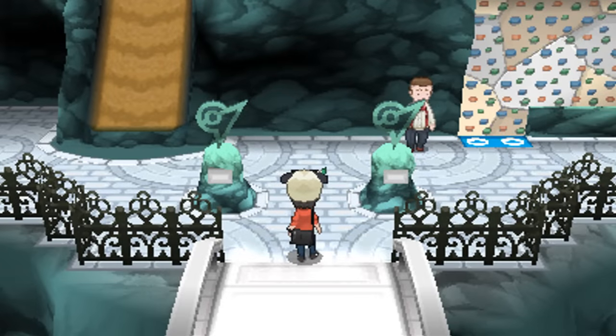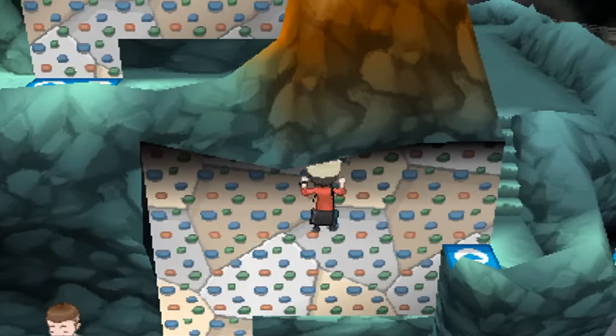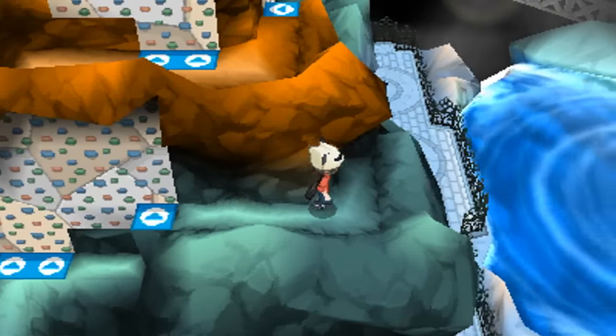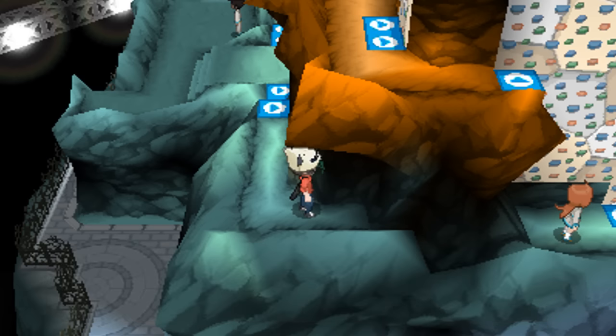Possibly the strangest spot to find a Megastone is here in the Shalour City Gym. Just like the previous stones, these are found exclusively in the version opposite of where the Pokemon is found. In Pokemon X you'll find the Tyranitite, and in Pokemon Y the Aggronite. However, Tyranitar — or actually Pupitar — is found in Pokemon Y, while Lairon or Aggron is found in Pokemon X.